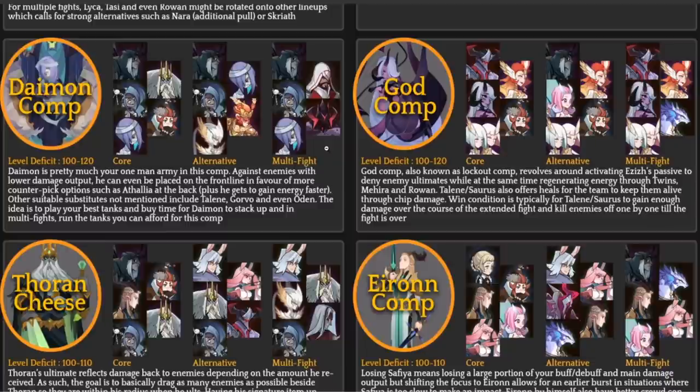Next we look at the god tier comp — an S-plus comp, also known as the lockout team. This is the second comp I run on my main account. Talene is the primary DPS, and you get a super fast cycle rotation between the twins and their haste. Aziz provides energy regeneration, Mahira brings her own energy regen with a plus-30 signature item, and Rowan brings energy potions and health potions. Talene relies on healing, but you can cycle through abilities very fast with this team.